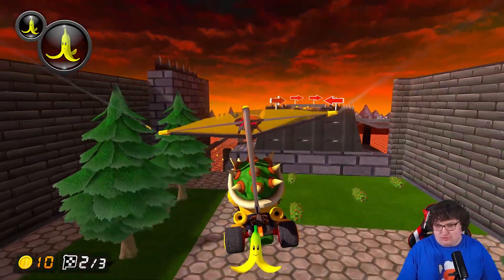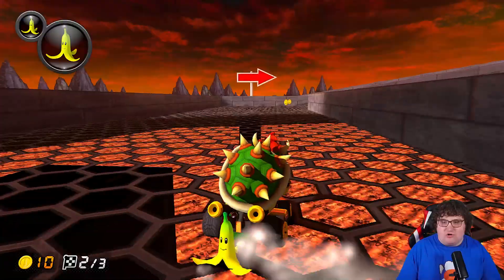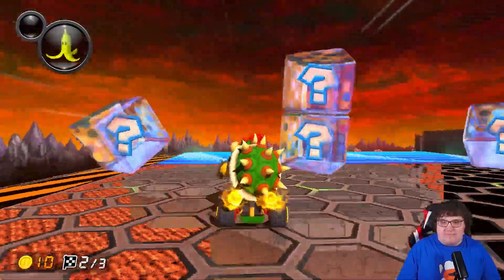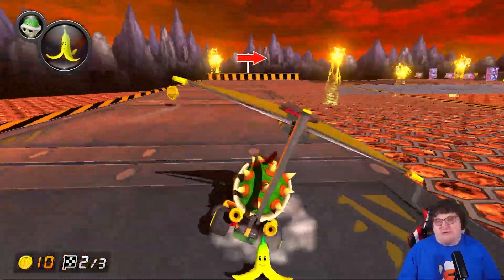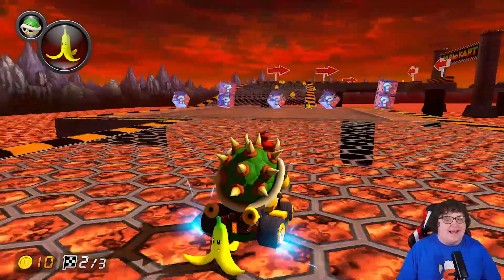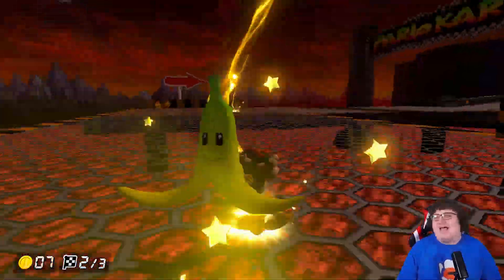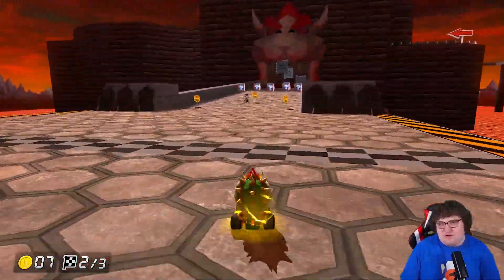If we show the bottom path real quick, we'll see that it's basically the same, but there are more coins. The other path doesn't have double item boxes over there, but this path does have a double box set, just because you're going wide. Since you're going wide, I just decided to be nice and add a double box set — I just feel like it's a fair inclusion to make.